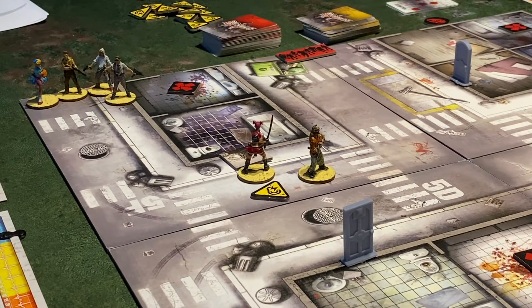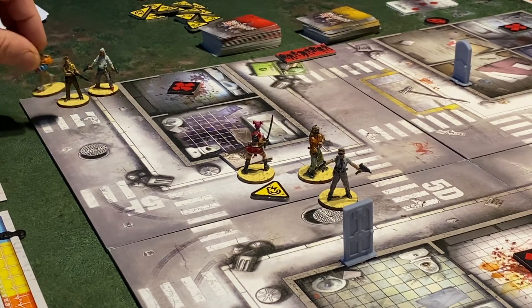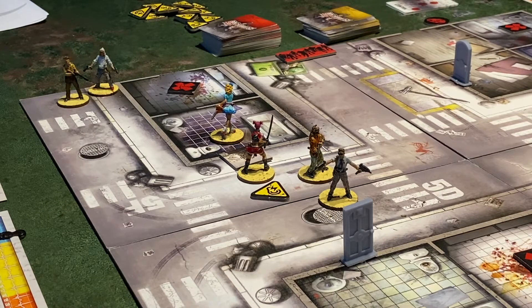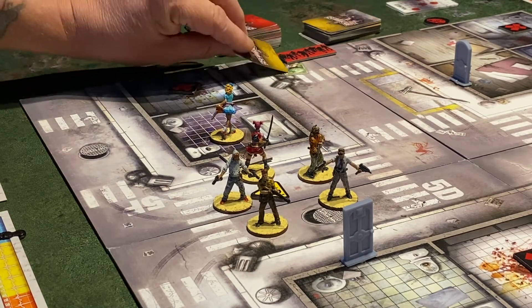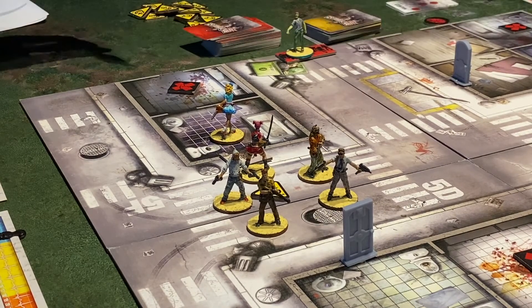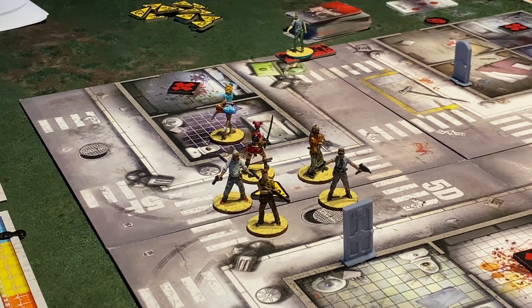Doug does the same — one, two, three moves up. Wanda moves one, two, then into the building to search. Everybody else does the exact same thing. Coming out to the zombie phase — there are no zombies yet, so zombies can't move. We start spawning: closest spawn gives one walker, the next gives a fatty and accompanying friends.